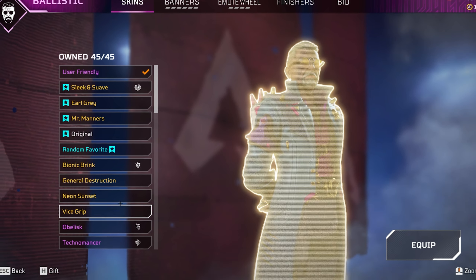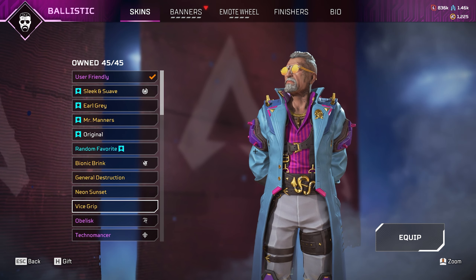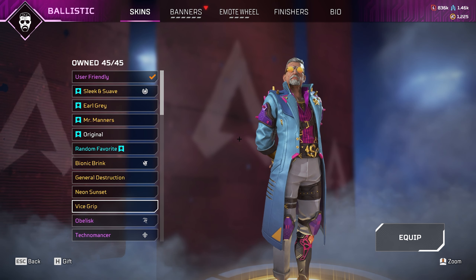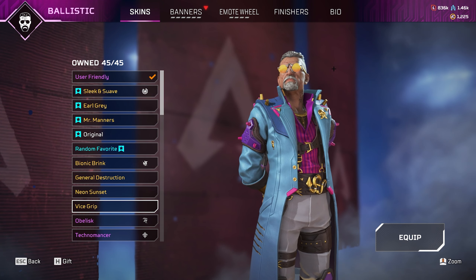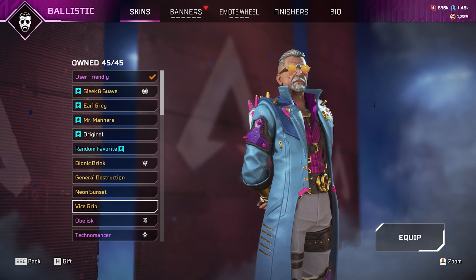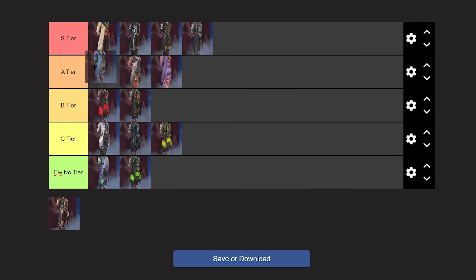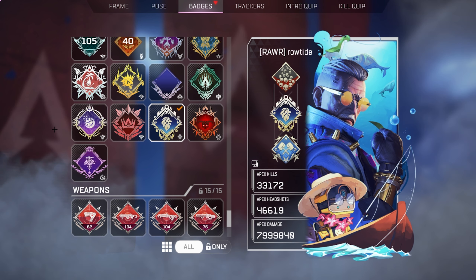The second to final skin is Vice Grip. I have a similar opinion to Neon Sunset but Vice Grip is a way better version. I like the colour scheme — the bright blue, the purple, the pink, and I like the sunglasses. It's very very nice. While I may prefer the suit aesthetic for Ballistic, this is still a very very nice skin and I see a lot of Ballistic mains run it for good reason. This skin easily takes the first slot in A tier and this is probably the best banner frame and skin combo out there right now.